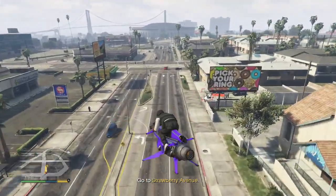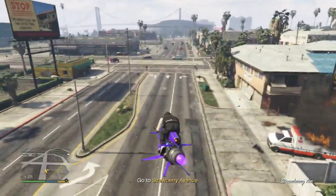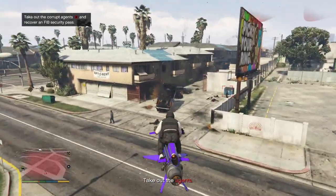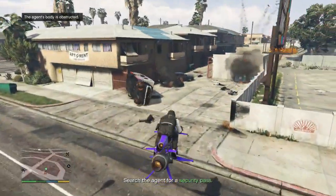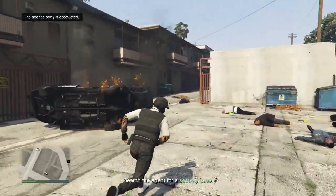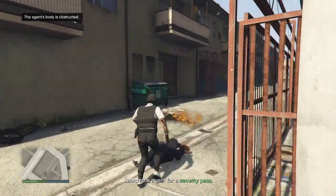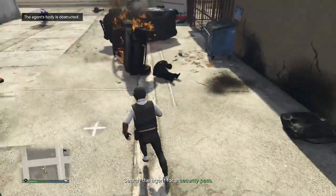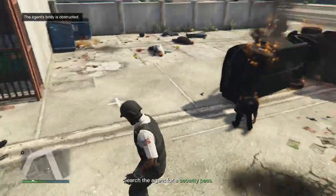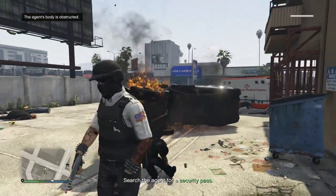Whenever you guys are here, if you're on an Oppressor or whatever you're on, you guys can just take these people out. Once you take these people out, you can just take the FIB badge from the guy that has it. It shows a green dot on the map — you guys will just want to go to that guy. You guys will just want to grab it once these cars burn, or you can just do this.